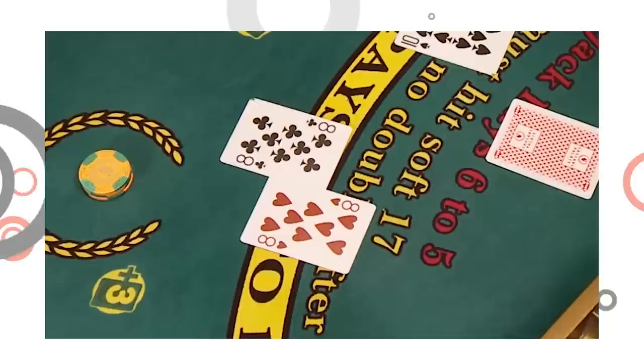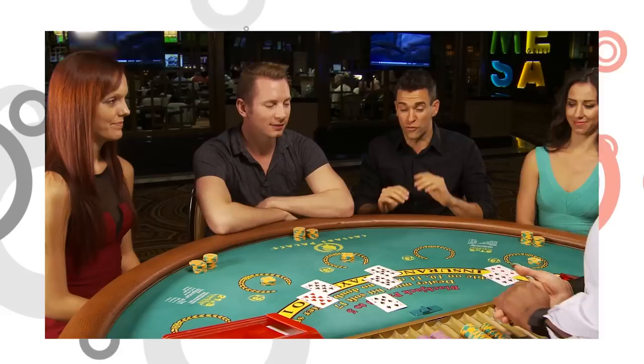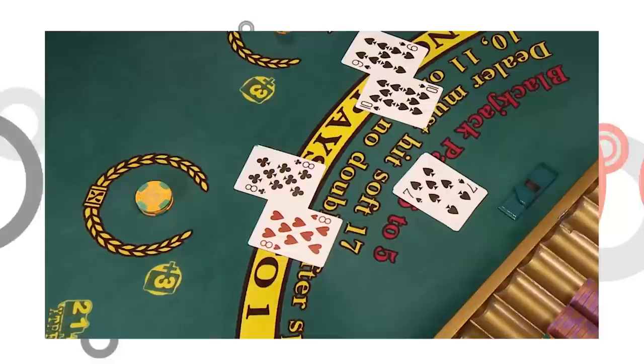I'm Jeff Civilico — I just found out that juggling blackjack chips is allowed at the table but not encouraged. All right, so let's play again, shall we? Eight — we're gonna want to split those. 19, and a potential double down opportunity.